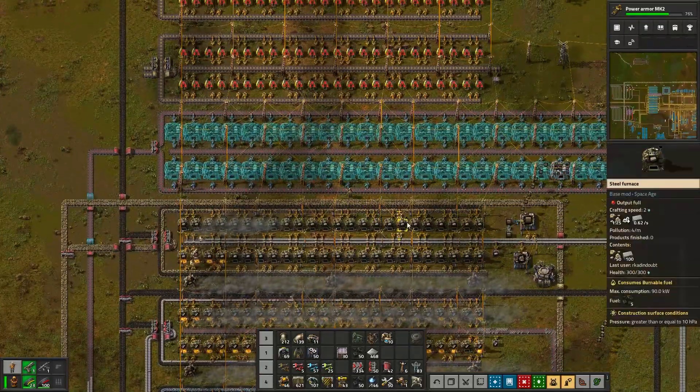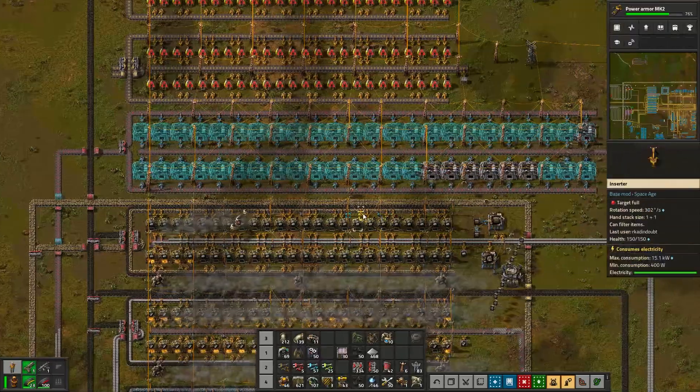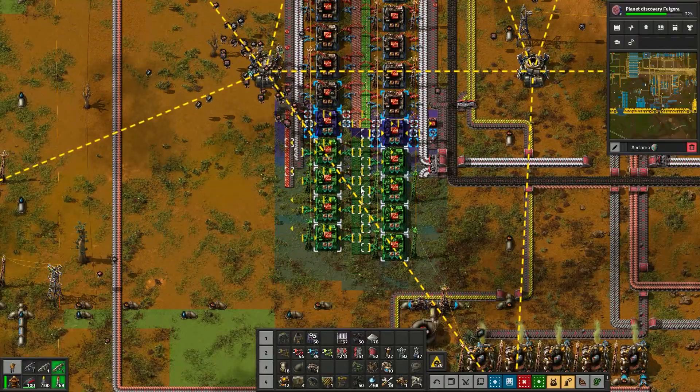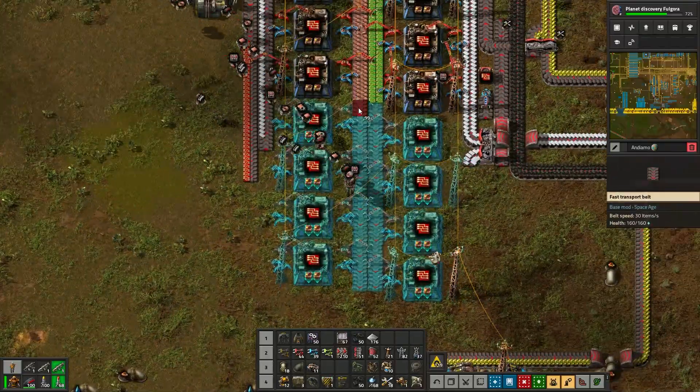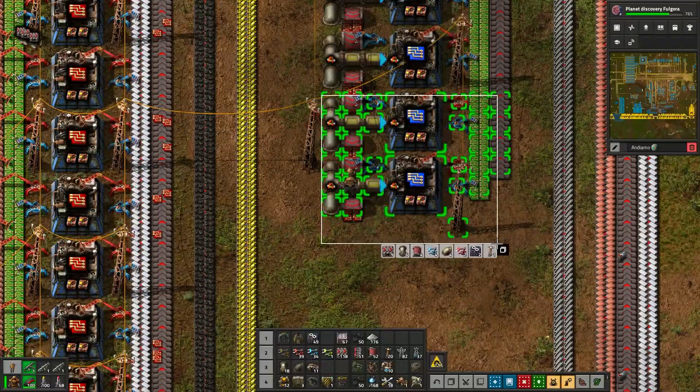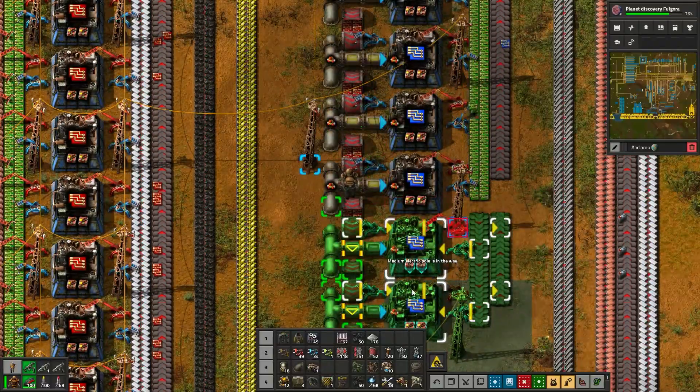I bring all this up just to normalize this type of work — this kind of shifting and adjusting based on what's going on. It's going to happen, and it's not a sign that you're playing the game wrong. And if you ever need more materials, you could always set up more outposts. There's no real negative to doing that, especially if you have nuclear power up and running.